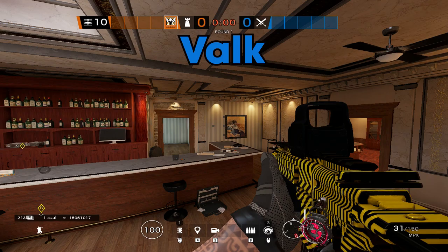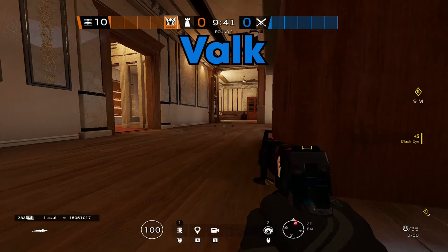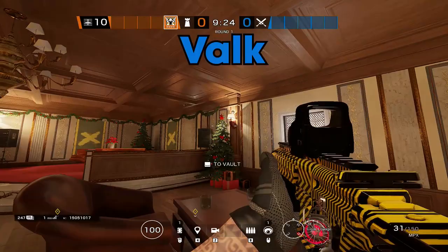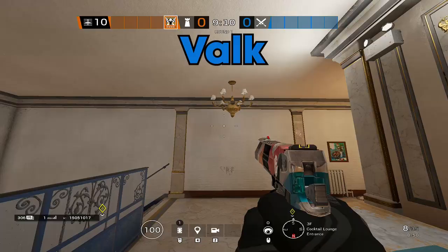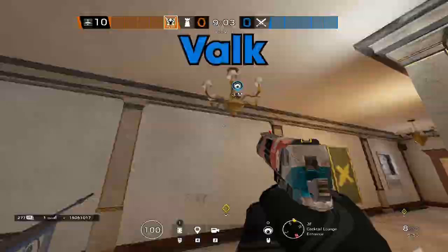As Valkyrie, your job is incredibly simple - you just have to throw your Valky-cams and potentially play below. For where to place them, I recommend three spots: here underneath the cart, that way you're able to watch the walk-in from here and on the new balcony; here on top of the light, where it's harder to be seen for most people, and also supplies you intel inside cigar lounge if you need to assist with a nitro cell; and lastly in the lamp here, that way you're able to have visuals on white stairs and white hallway push to assist your team.